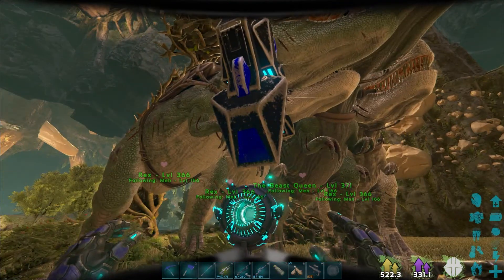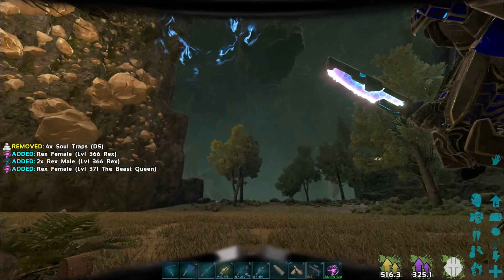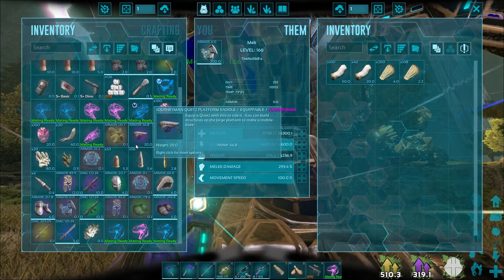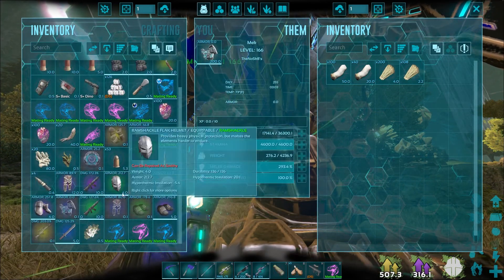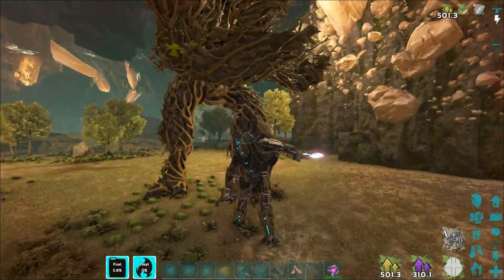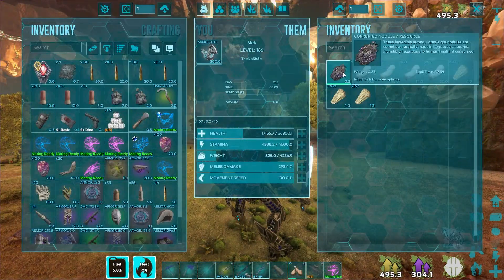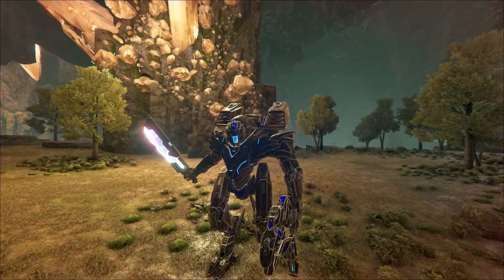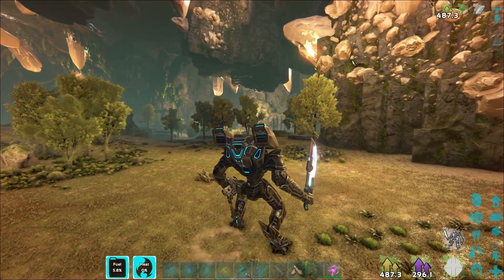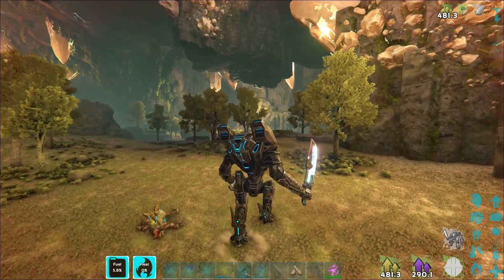I need to go grab more rocket pods — I was hoping to do this all without having to go back to base, but I'm definitely going to have to. I'll be back once I'm back at base. This is what you get from him — fungal wood, thatch, and some corrupted nodules. I'm going to be doing this guy a few more times. If anything eventful happens I'll probably record it, but otherwise I'll be back once I've defeated him three times total, and then we'll go over the loot.